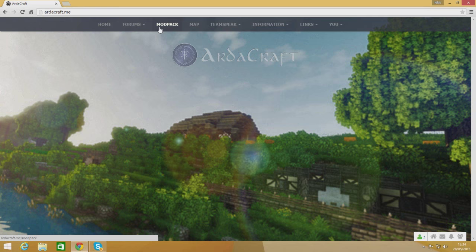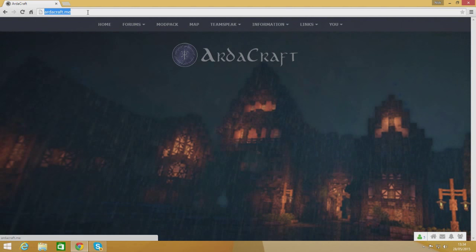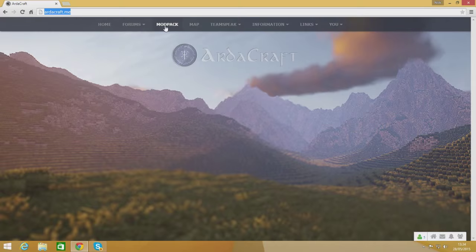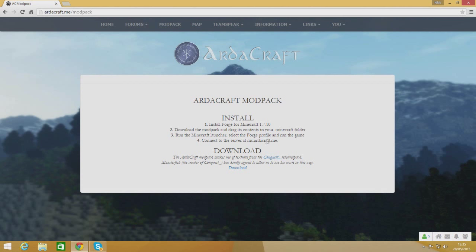The first thing you want to do is come to this website: artcraft.me. That's all you have to type in - just go to Google, type in artcraft.me, and you come to this page. Then you can go into the mod pack section at the top - it's the third one along: Home, Forums, Mod Pack. That will take you to a page that tells you how to install and download the mod. You first need to install Forge for Minecraft 1.7.10, download the mod pack, and drag its contents into your .minecraft folder.